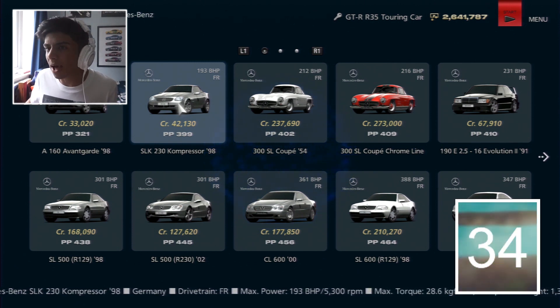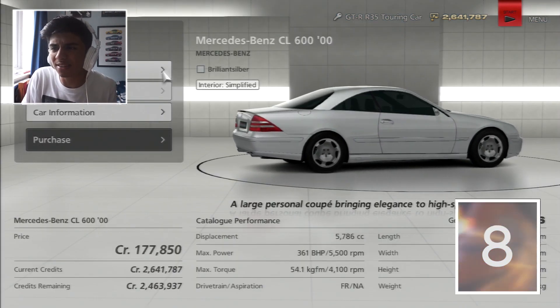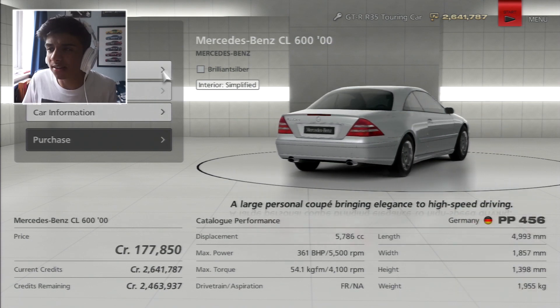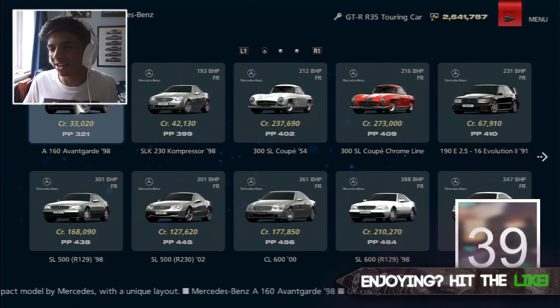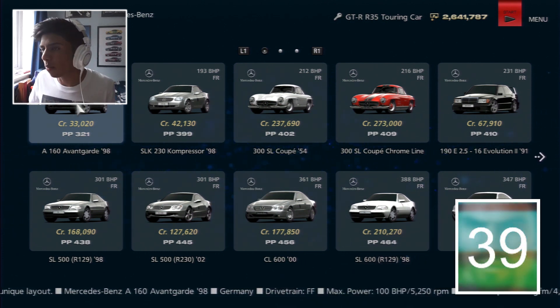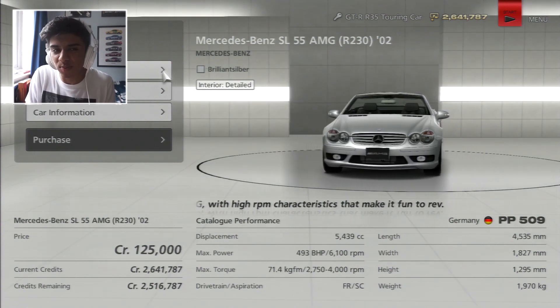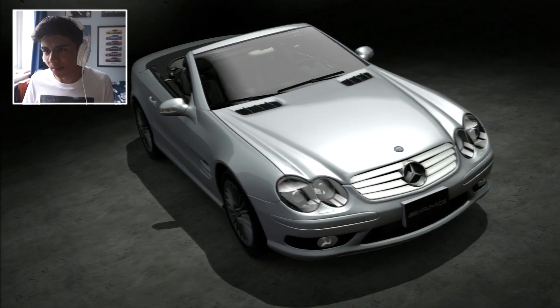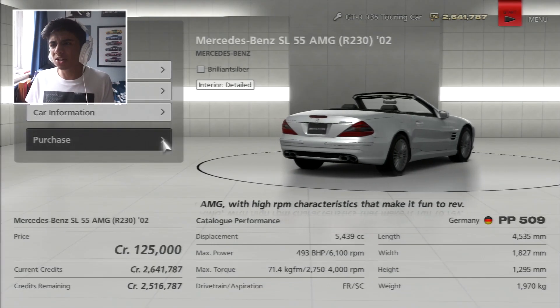We generate a random number and got number eight - that's the CL 600. Honestly I don't really want this because it looks like a PS2 car and the interior is simplified, so we're not going with the CL 600. We generate again and got number 13 - the SL 55 AMG. That's a much better choice. I'm tempted to stay with this because it's the safe option - if we went again we could get the A-Class. You know what, we're going to stick with the SL 55 AMG.